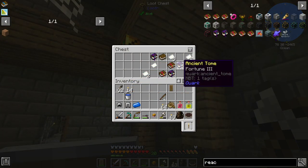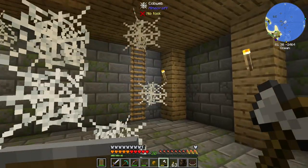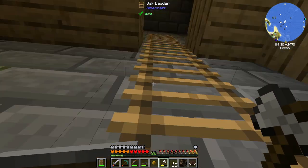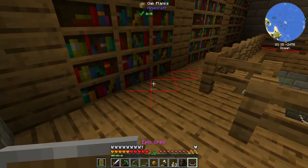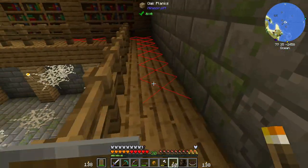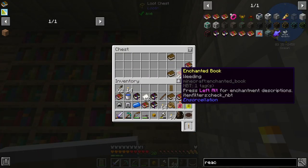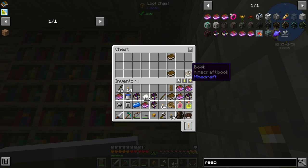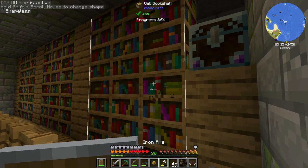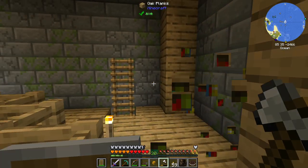I just looked into this chest and we have a fortune 3 ancient tome, which means we can eventually get a fortune 4 pickaxe and use that to mine all of our ores, or set up some sort of automated system with a special fortune pickaxe that basically would never break. Let's also loot this chest in the corner — piercing 4, fire protection, weeding, sharpness, mana boost, pedestal speed. Not bad. I also made an iron axe just so I can vein mine all of these, because it takes forever with the mining gadget.